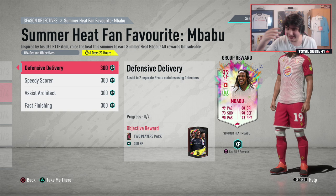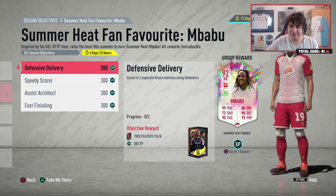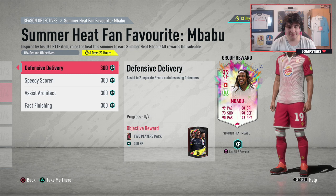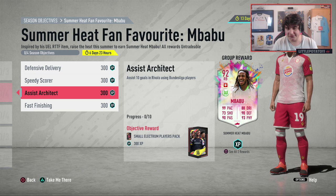I'll quickly go through the objectives and then tell you how we're going to pair them. What you need to do is: assist in two separate rival matches with a defender; score in three separate rival matches with a player with 91 pace or over; assist 10 goals with Bundesliga players in rivals; and score a finesse goal in five separate rival matches with a Bundesliga player. This is all rivals.